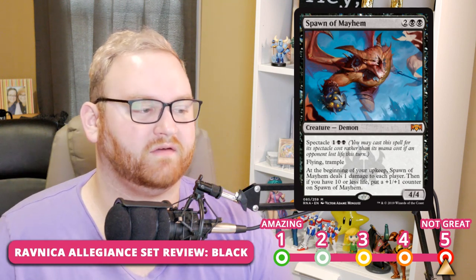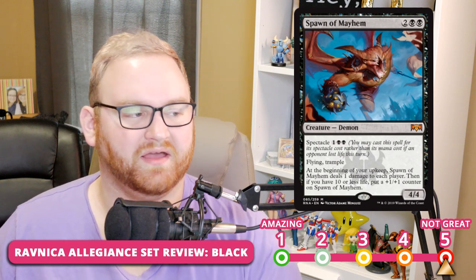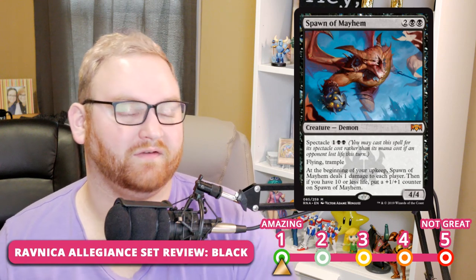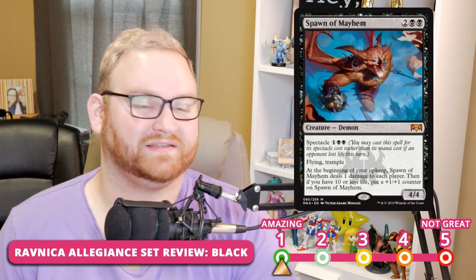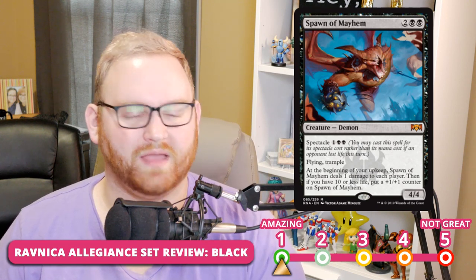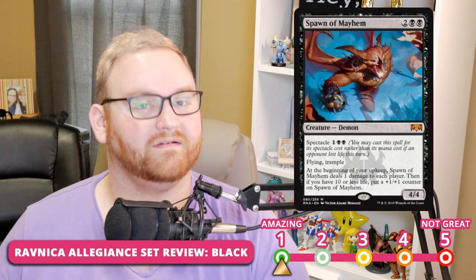Next, we have Spawn of Mayhem — a 4-mana 4/4 Mythic Demon with Spectacle for 3, Flying, and Trample. At the beginning of your upkeep, it deals 1 damage to each player, and if you have 10 or less life you can put a +1/+1 counter on it. This card is insane — probably a 1 for Draft, Sealed, and Standard. For Rakdos this is your premier bomb in black. Even costing the full 4 mana, a 4/4 flyer trampler is great, and the ability to ping every turn to keep Spectacle going makes it amazing in basically any environment.